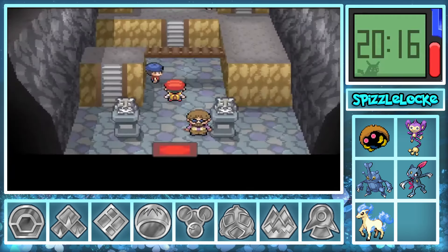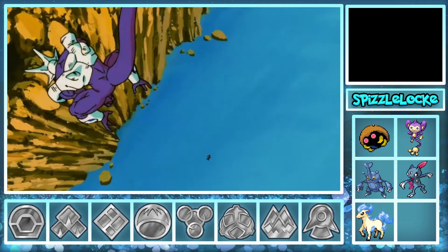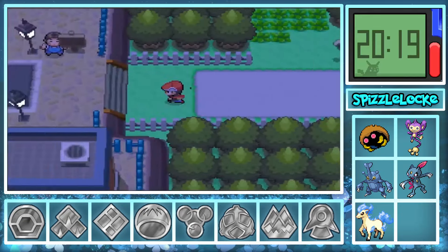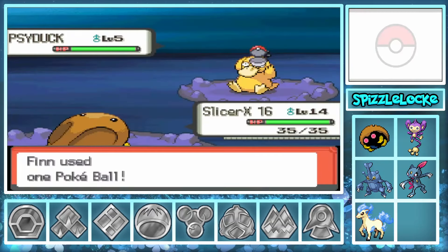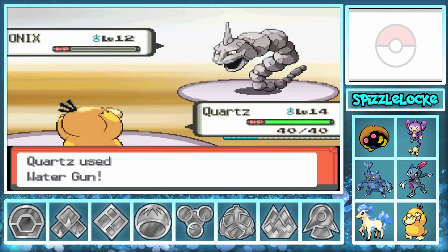Upon reaching Roark, I realized I had no good way to deal with his menacing Cranidos, except maybe Slicer X, but if I bet wrong here it would cost me the run. Scouring all routes in the game, I found a single encounter I could get at this point. Backtracking all the way to Jubilife, I discovered there was a 2% encounter to find a Psyduck in Ravaged Path. After catching his cutie patootie and naming him Quartz after my late best friend, we head back and easily acquire our first badge.